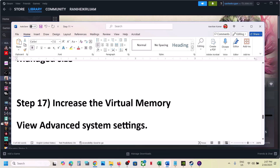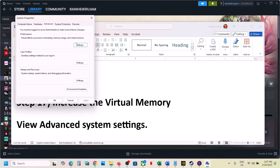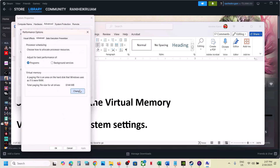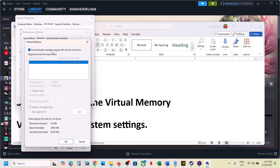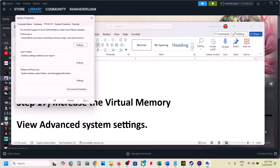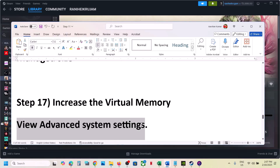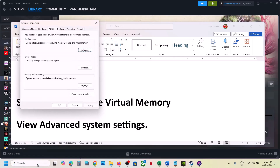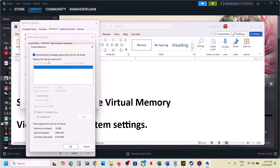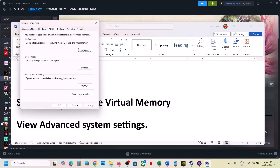The next step is to try automatically managing the paging file. Type 'View Advanced System Settings' in the Windows search box, open it, click the first Settings button, go to the Advanced tab, click Change, and put a check on 'Automatically manage paging file size for all drives'. Click OK, Apply, OK, and restart your computer. Still not working? Go back to Advanced System Settings, uncheck that box, select 'System Managed Size', click Set, click OK, and restart.